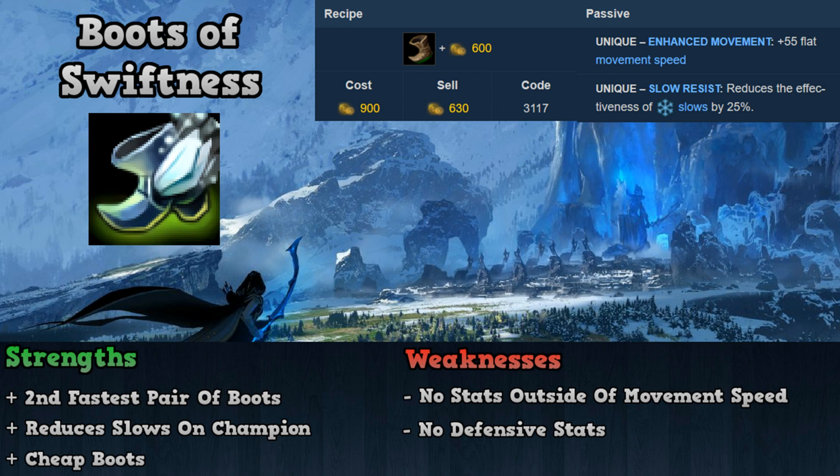It also reduces the slows of your own abilities to yourself, such as when Pyke charges up his Q. It's on the cheap side of boots compared to the defensive boots. Some of the weaknesses include no extra stats outside of movement speed and 0 defensive stats tied to the item. Overall, Boots of Swiftness should be bought when you need that extra bit of movement speed even when in combat, when your enemies have a lot of slowing abilities, and when you don't require extra durability.